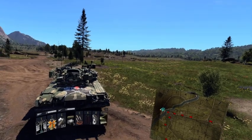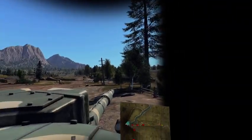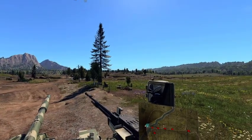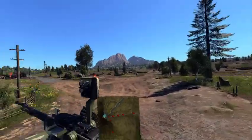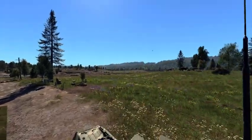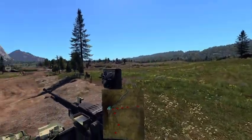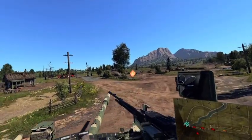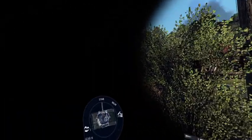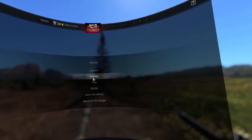I should be able to look independently in third person, but it doesn't do that. If I'm looking straight ahead it looks straight ahead. If I turn my turret all the way over and turn my head that direction, it resets the camera back to the front - get rid of that. And when you're in first person with the turret turned, I'm looking the wrong direction. Fix all of that - stop having the camera reset.